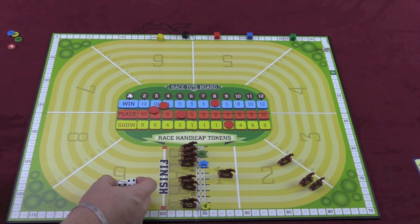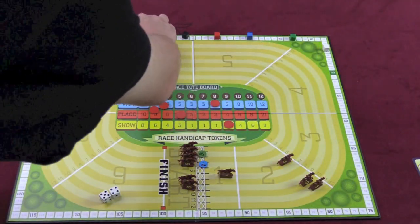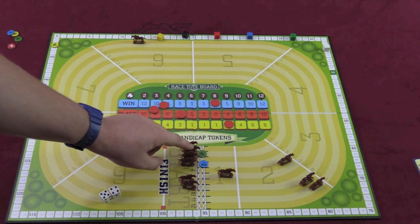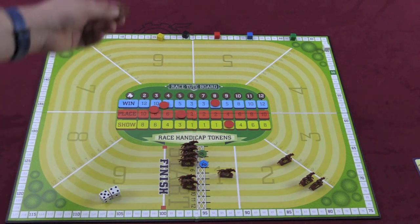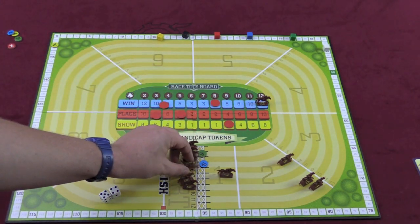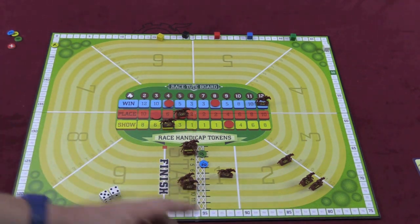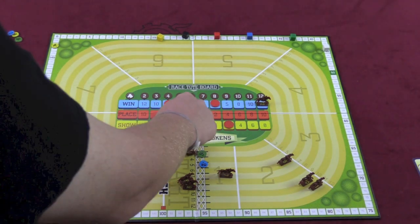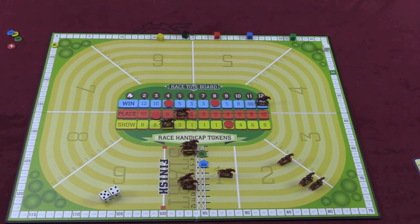If someone rolled a 12 and decided to move 12 two spaces, but there's a plus 4 handicap, horse 12 would actually go six spaces, shooting way into the lead. But that doesn't guarantee victory since those numbers are harder to roll. Once a horse crosses the finish line — say 12 wins — you place the 12 horse in first, 5 in second, and 4 in third. At that point, everybody gets paid out: owners get paid depending on how many shares they hold, and players with winning bets get paid. For example, 4 times 2 is 8 — you'd get $8,000 for a bet on horse 5. After the first round, extra owner shares are put out on the board, and players can buy more shares before the second, third, and fourth race. After four races, whoever has the most money wins.